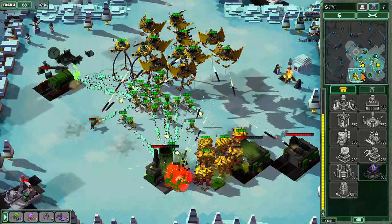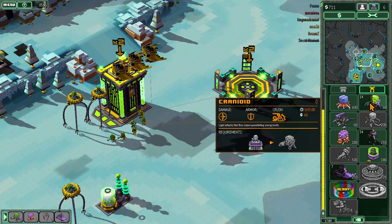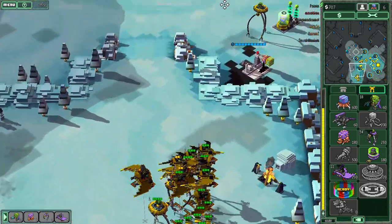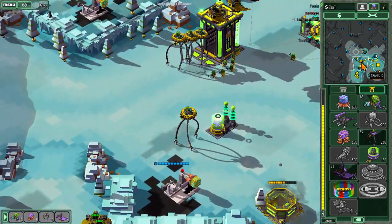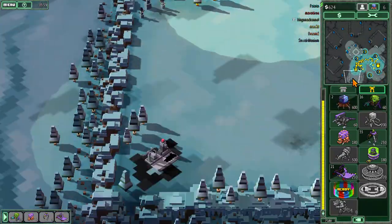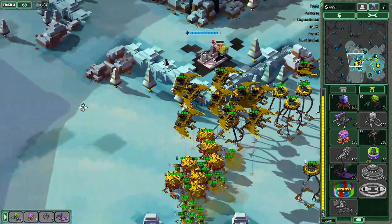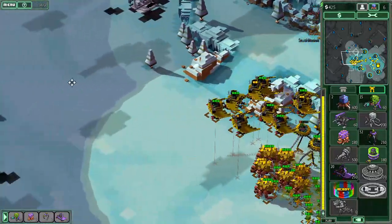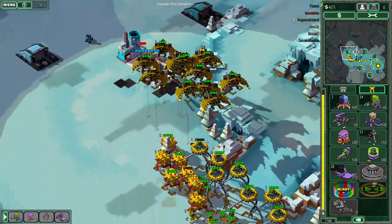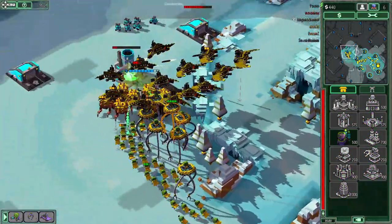Constructing. Green player eliminated. Parasite hide complete. Constructing.